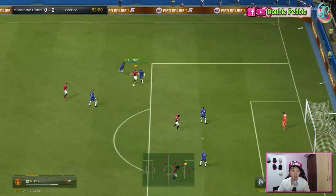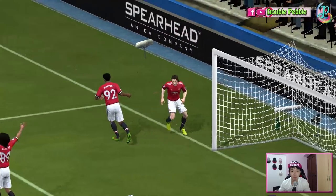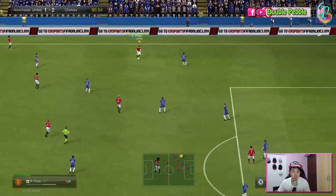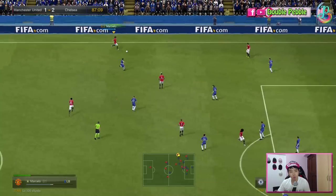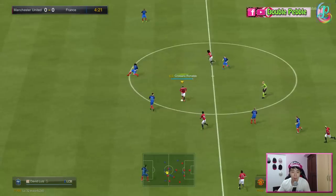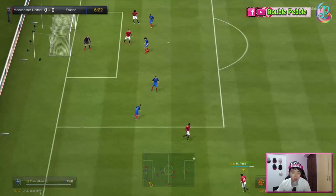In FO4, things like dribbling and ball control will become even more important — you can't really tell the difference in FO3, but in FO4 it's a big factor. Nonetheless, Perez still moves around really easily in FO3. He's got good pace with high acceleration at 92 or 93, which really helps him pull away from defenders. There were a few times I literally just held down the sprint button and he outpaced the defender — that's important for a winger to be able to deliver a cross.